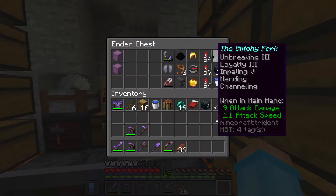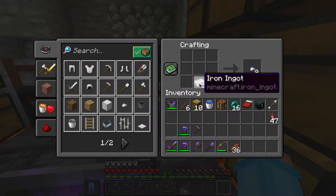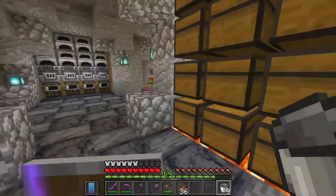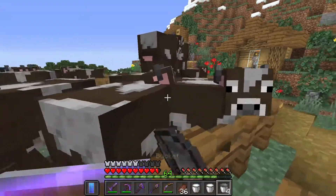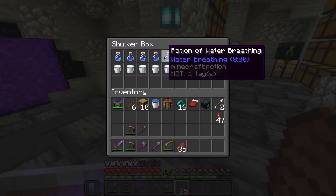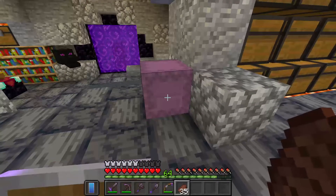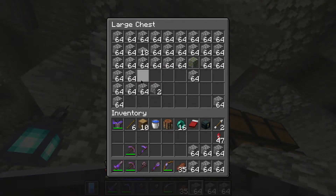We're also going to be bringing our trident, as well as a couple buckets of milk. I'm just going to make nine of them. We also need to actually sleep real quick, then milk this cow repeatedly. We should have enough milk buckets — nine of those. It kind of looks like we're making a bar or a tavern or something. Maybe we'll do that in the future because that's actually a pretty cool build.